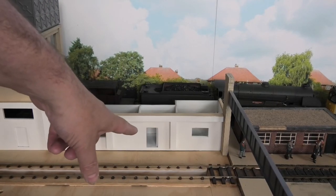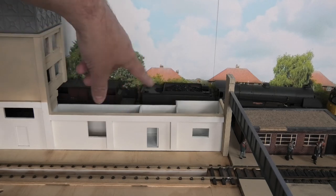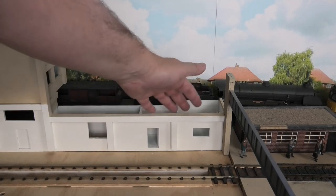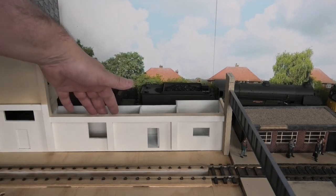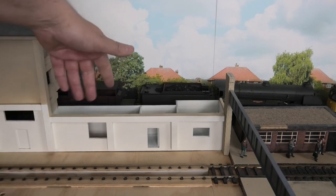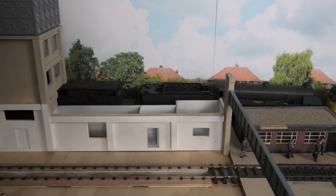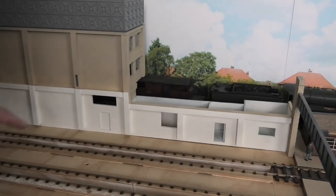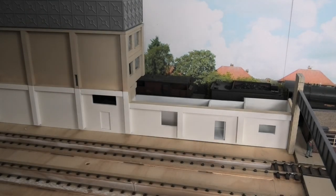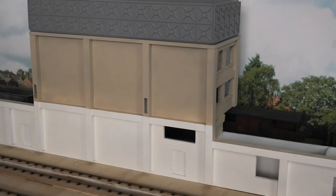So these two offices have got the floors in and the interior of the rooms painted white. This is a clear window and this is an open door, so there will be detail in these two rooms. This room here however has a frosted glass window, so there won't be any detail in there, but the room is just painted white inside. It doesn't have a floor, and at the bottom here is the stairwell, I believe, to the upper two floors within the water tower part of the building.